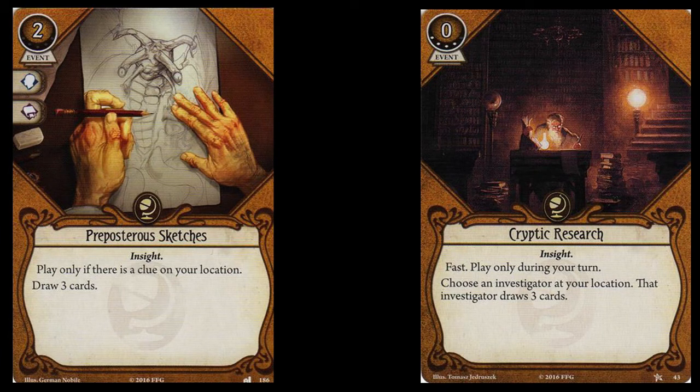The obvious comparison is the Seeker card Cryptic Research, which is a 0-cost fast event that lets you choose an investigator at your location to draw 3 cards. The problem is that Cryptic Research is 4 experience points — a huge chunk of change in the Dunwich Legacy campaign. Preposterous Sketches doesn't cost any experience, and will draw you 3 cards as long as there is a clue at your location. The opportunity cost isn't that high; there's usually a clue, so you won't be lacking opportunities to play this card.